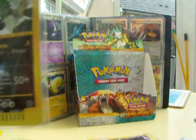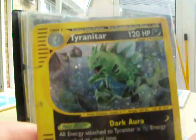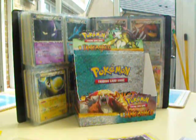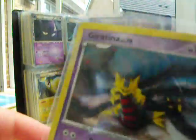Then we've got a Tyranitar from Expedition Hollow. I've got some randomised patches there, don't really mean anything but they're okay. Then we've got Guatina.